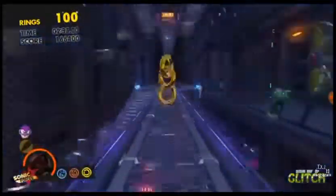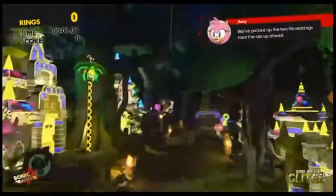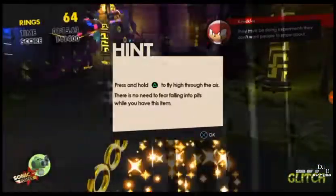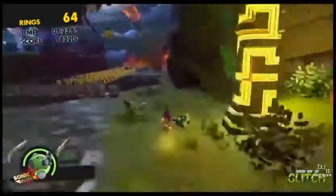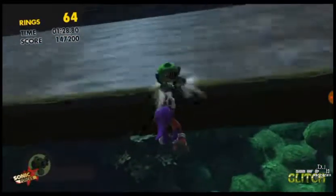For this next glitch, you're gonna need to head to Aqua Road, and you'll need the hover wisp on. About halfway through the stage, you'll be able to charge up the hover wisp on, and then make your way to this ramp, but don't touch the ramp. Instead, take a long run up, and then jump over the ramp, aiming for just underneath this kind of water flue.